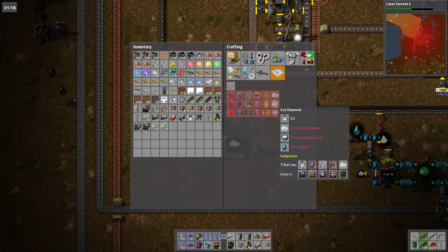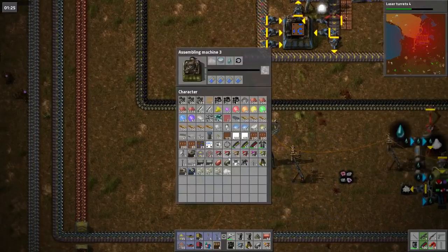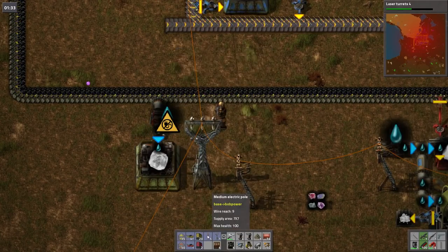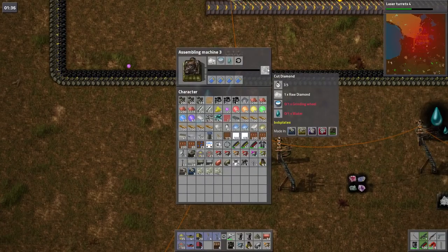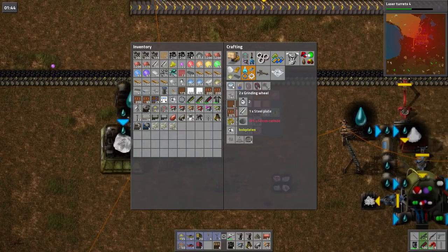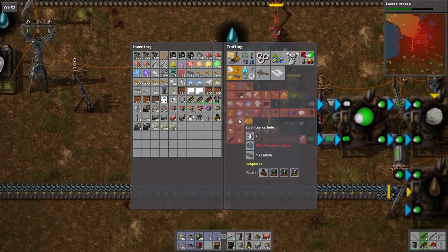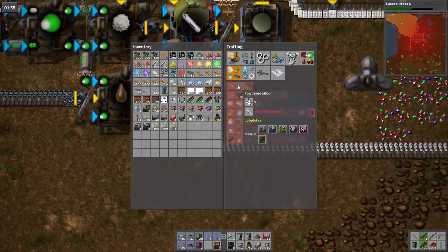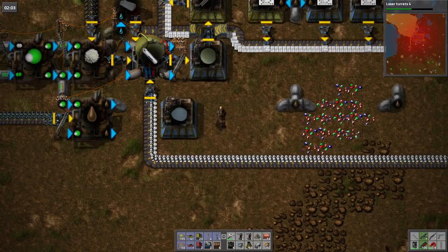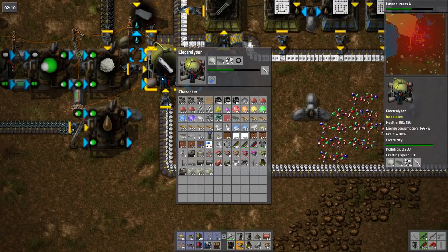I don't know how many of these I need — not that many it looks like. Now give me a cut diamond. It looks like I've got one spare just sitting in my inventory. Right, you've now got water and you need a grinding wheel. How doth one grinding wheel? Polishing wheel, grinding wheel — I need silicon carbide. How doth one silicon carbide? Silicon carbide is powdered silicon and carbon. How doth one powder silicon? To powder silicon I just grab you — powdered silicon.